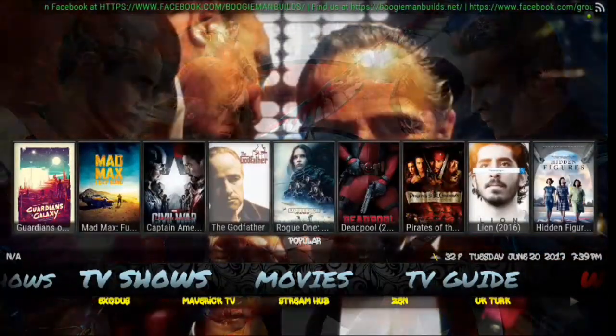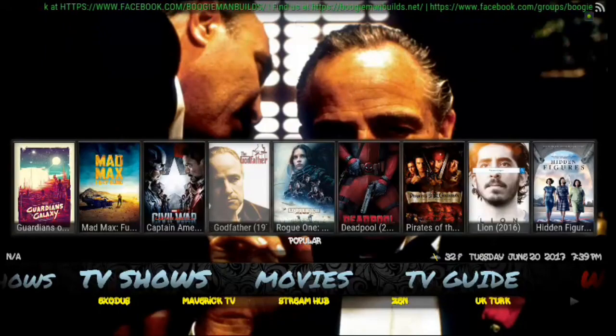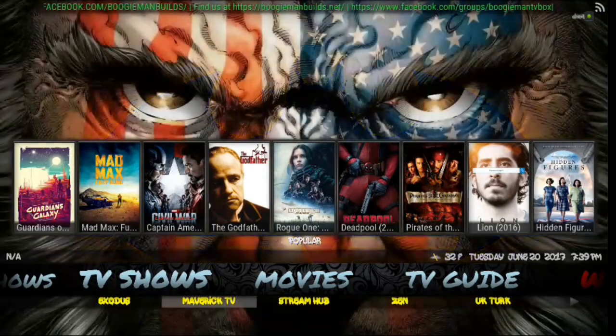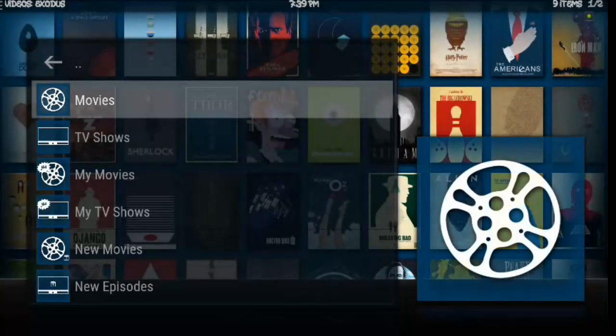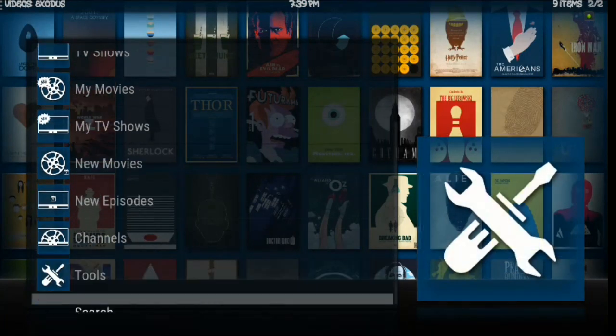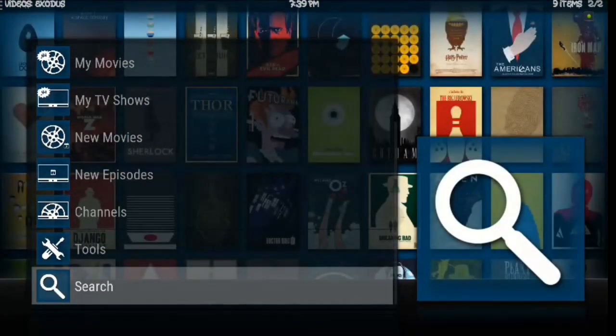Let's take a look — you've got movies, your TV guide, wizard, system, power, weather, favorites, music, a kids section, fitness, sports, news, your 24/7 shows, and TV shows. If you scroll up from the movies you've got all the different movies — quite a bit there. There's your quick link to these movies. The Godfather — love that movie. And if you scroll down you've got your add-ons; you've got Exodus.